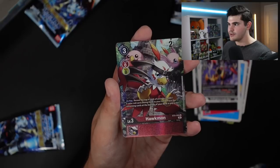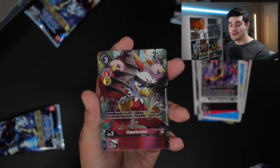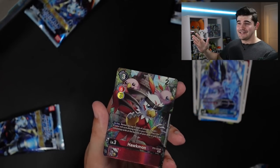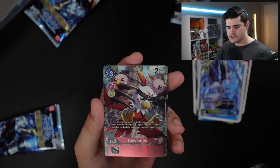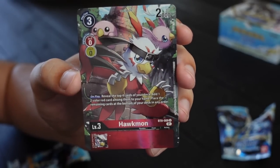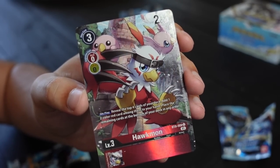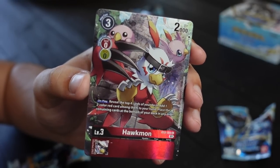And our second rare — you all thought I was gonna scream, didn't you? Nope, I got you. It is the alternate art Huckmon. I said to stop the back-to-back-to-back-to-back pulls, but I guess my box said no. I really love the alternate art sort of theme for the rookies in this set — basically how many cute Digimon can we throw on a single artwork, and this one is no exception.